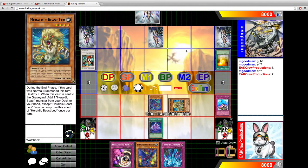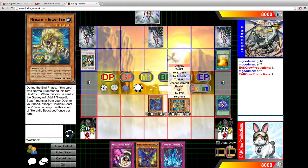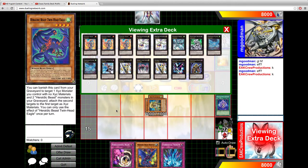We're going to go ahead and special summon Leo in defense mode and overlay. I did that so that he would look at it and be like, 'Oh, I don't need to stop that!' I'm thinking that we might just grab Laval Chain to get a card.